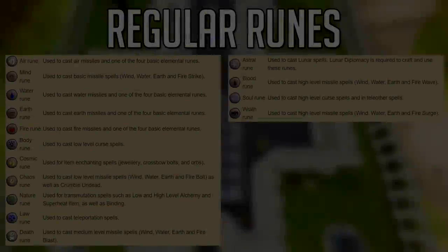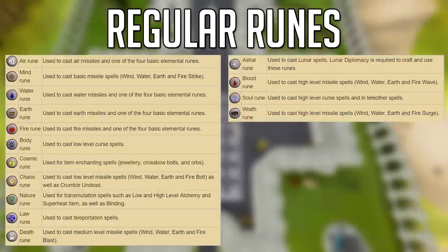Moving on to every single rune, not including non-combination runes — I'm just gonna let you look at the chart. The wrath rune just came into the game; it takes 95 magic to use for fire surge, and 81 for air surge. The soul rune is really good, mainly used for stun-alking. You can also use runes with the ancient spellbook and cast blood barrage to heal yourself, which is really efficient for PVMing, especially solo.